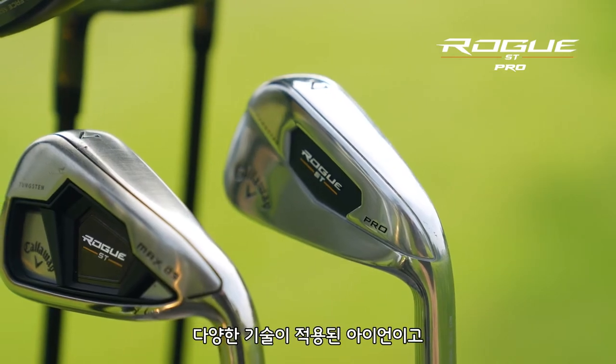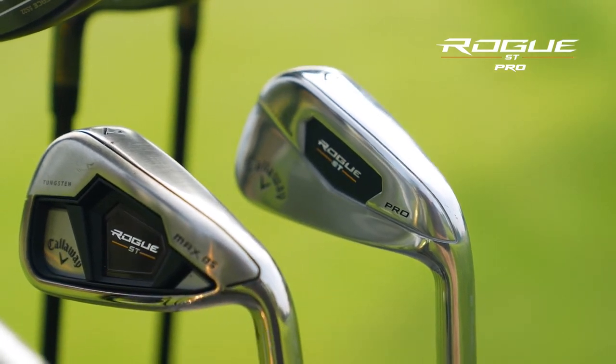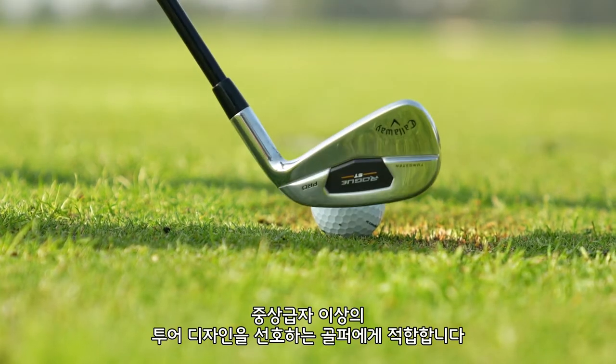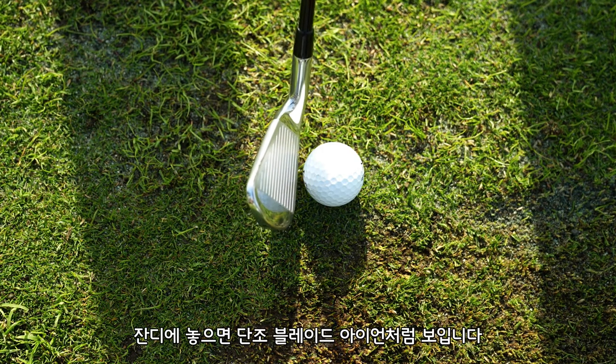Then you go into the Ferrari, which is the Rogue ST Pro. It has a lot of the technology packed into these ones, but it's packed into a player's profile. For your low handicapper to mid handicapper looking for a player shape, it's a hollow body construction, but you set it down and it looks like a forged blade.